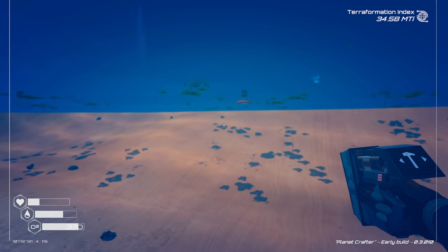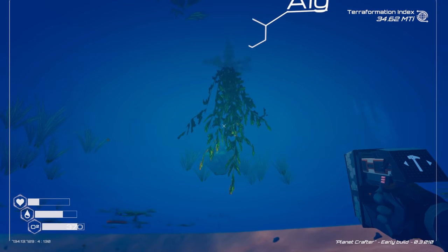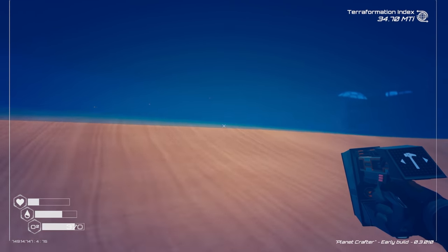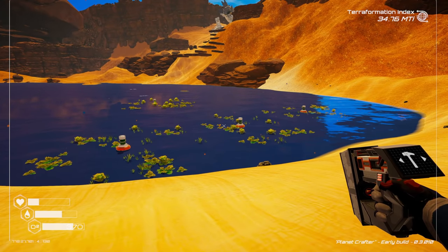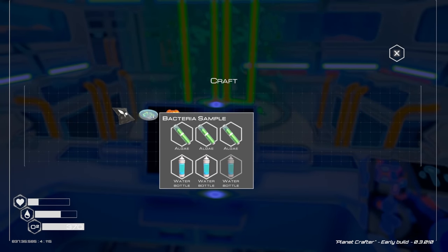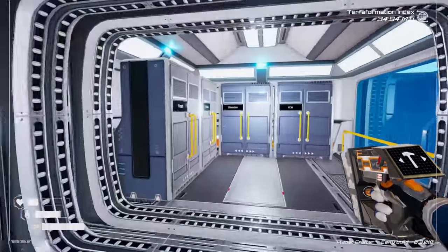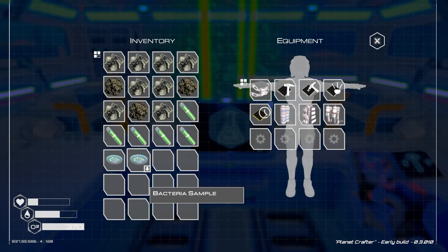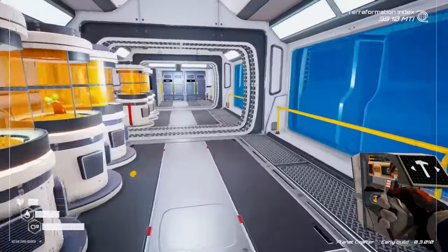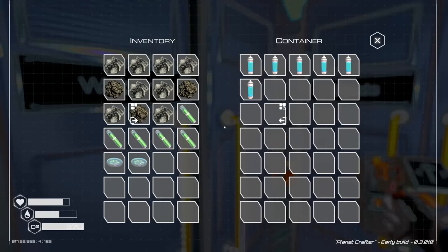Harvesting algae from the lake — one huge piece! It doesn't actually say when you collect algae, no notification. Love how there's just life on the water. Getting our bacteria samples made — still need more water. Got two bacteria samples, now just waiting on eggplant for the fertilizer.